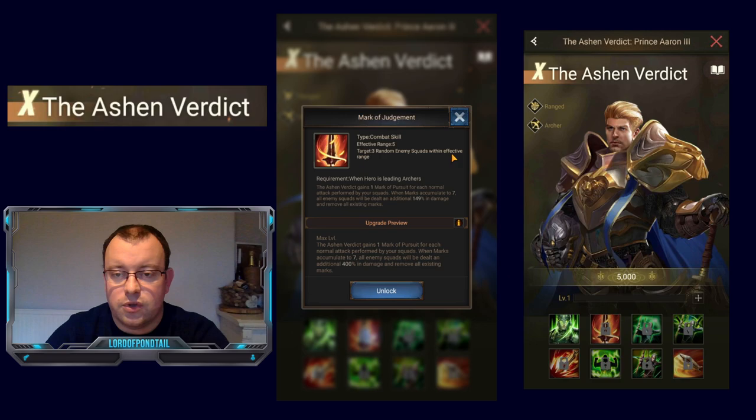Skill 2 is Mark of Judgment, a combat skill with effective range of 5 that targets 3 random enemy squads within effective range. The Ashen Verdict gains 1 mark of pursuit for each normal attack performed by your squads. When marks accumulate to 7, all enemy squads are dealt an additional up to 400% damage and all existing marks are removed. 400 times 3 is 1,200%, so that is a very good amount of damage.